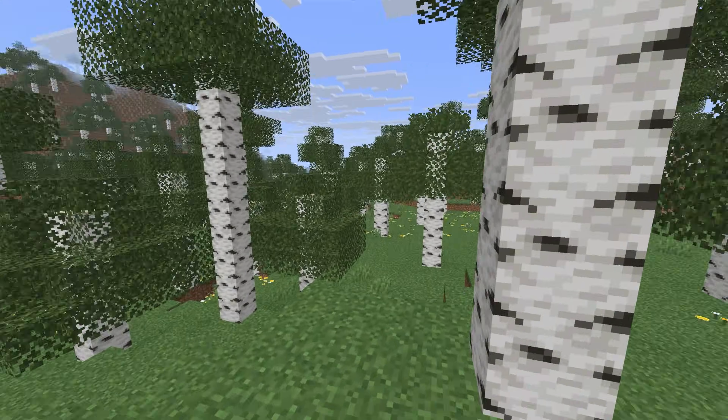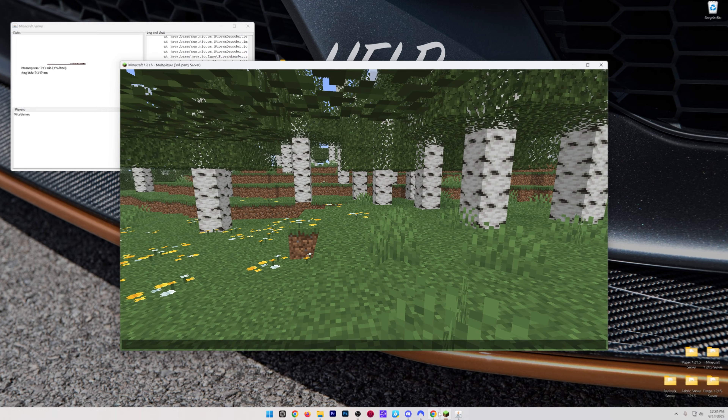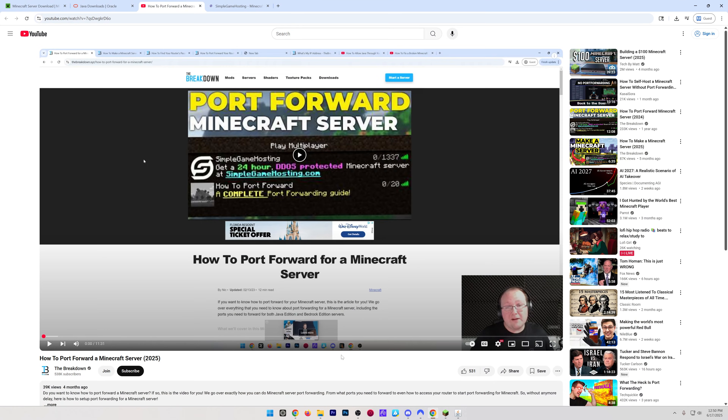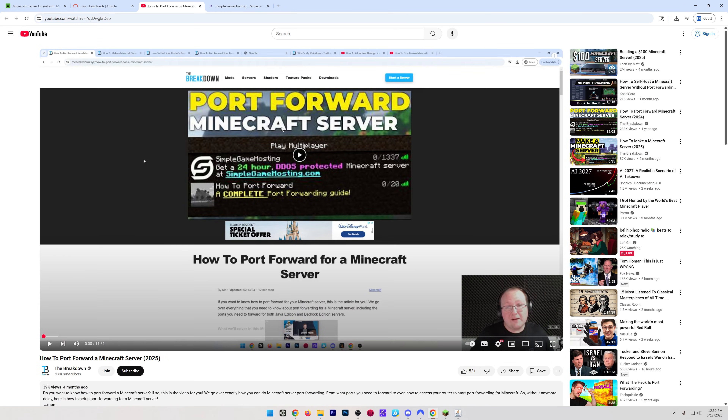What if you do want to let your friends join the server? That's where port forwarding comes in. There are a ton of great guides out there, but we have an in-depth guide as well. Check the link in the description or just Google 'port forwarding the breakdown' — it covers everything and works with multiple routers.